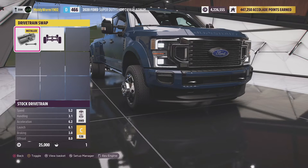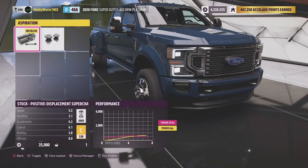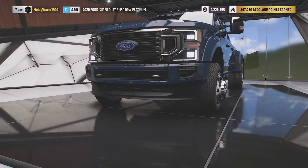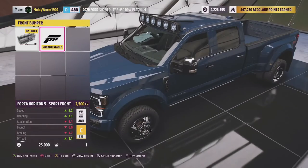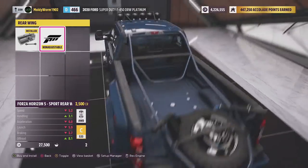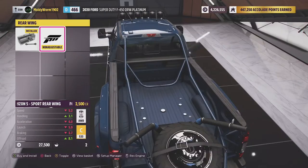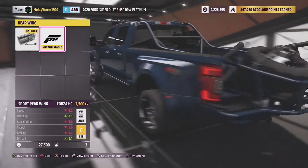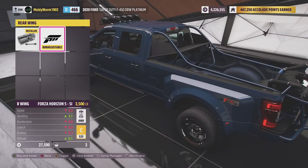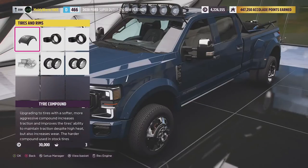The stock drivetrain is all-wheel drive as I thought, but you can rear-wheel drive swap it if you like. Since we've got all-wheel drive we're going to keep it. I'm going to leave the turbos unless we need the PI. We can put on some rally lights and a kind of trophy truck style spare wheel holder. I don't know why the spare wheel is so far back - I guess it's something to do with weight balance. It looks a bit ridiculous, but we are building a sort of trophy truck rally car kind of build, so I guess it looks quite good.